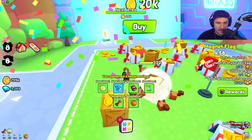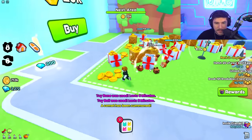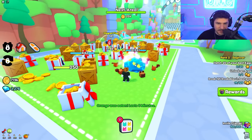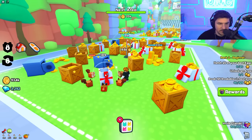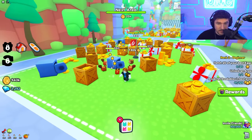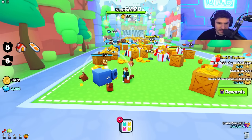We used the magnet flag and got a gift bag — we got a comet and all these items! We have almost every boost now. The comet gave us so much stuff — it was so cool! It gave me so much that I'm almost at a million coins. We have to unlock an area for one of the quests.